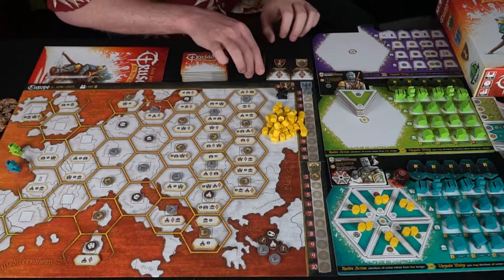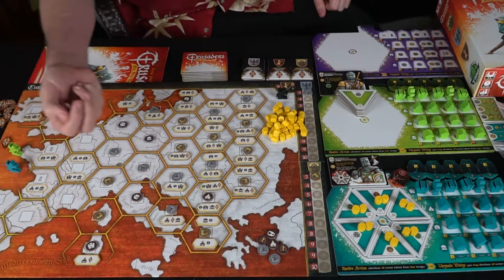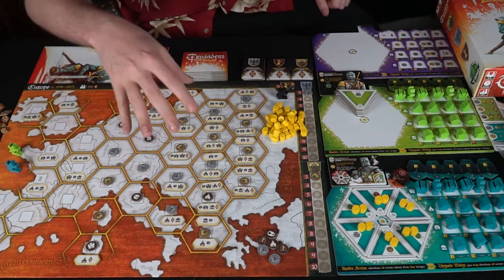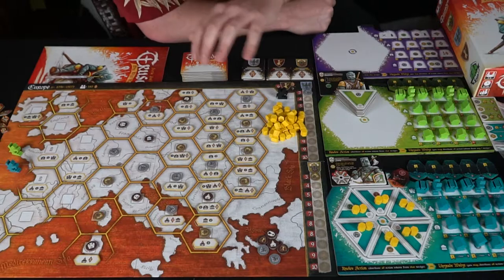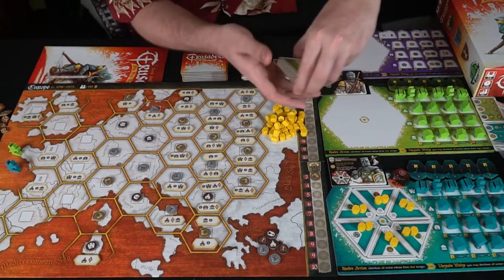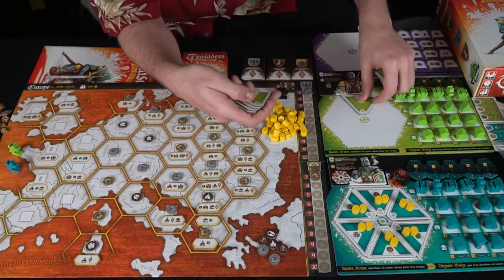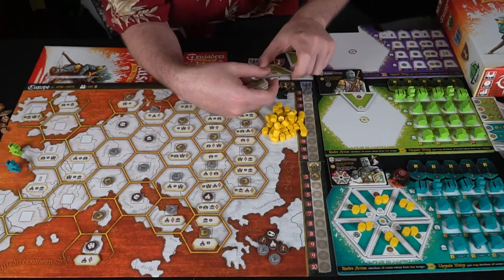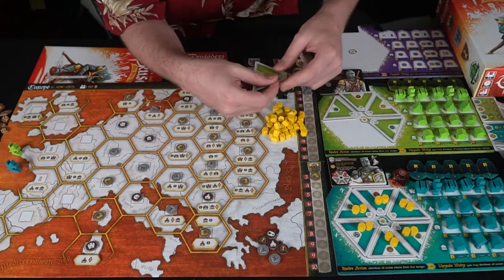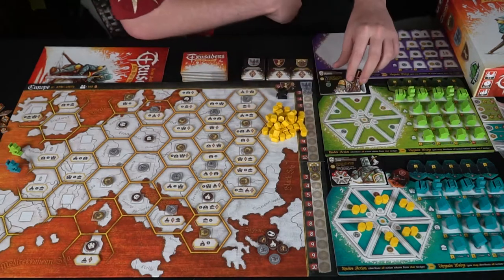You'll be gaining victory points for defeating certain factions and controlling certain tokens. These tokens here represent victory points or influence. The game ends when all of the influence coins in the pool are removed and placed into players' pools. During setup, one player sets up their board based on tiles with only one singular action, and then every other player simply copies that exact layout.